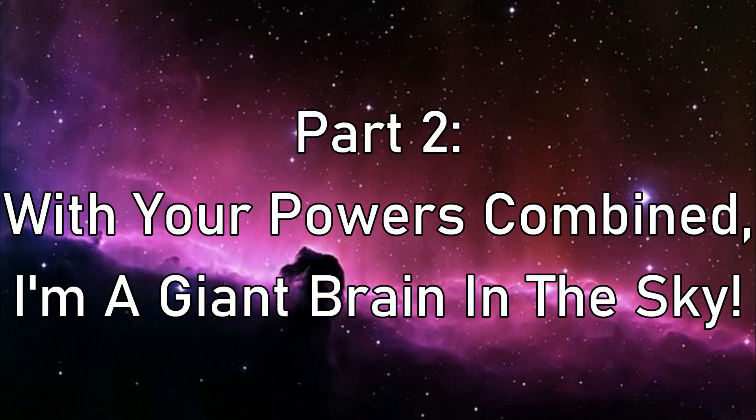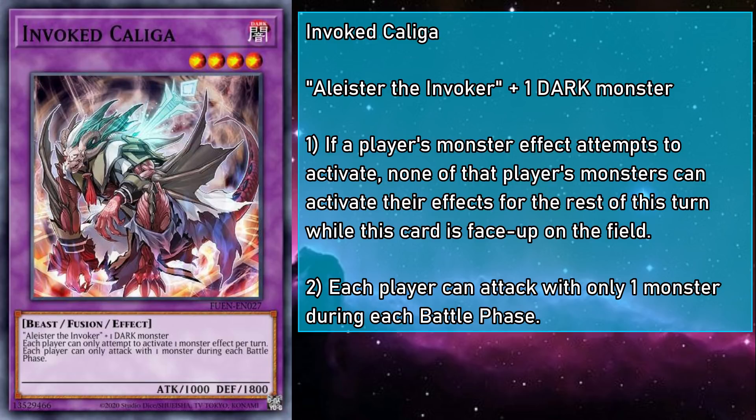These three cards form what I would call the essential core of any main deck Invoked engine. Now let's go over the fusions you'll be calling forth. And what better place to start than a PSA on proper invocation protocol: Invoked Kaliga.